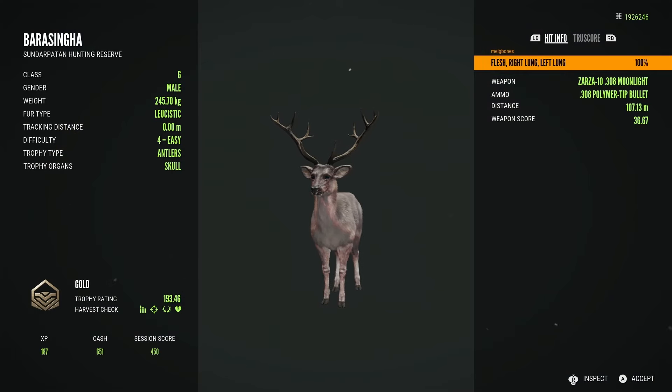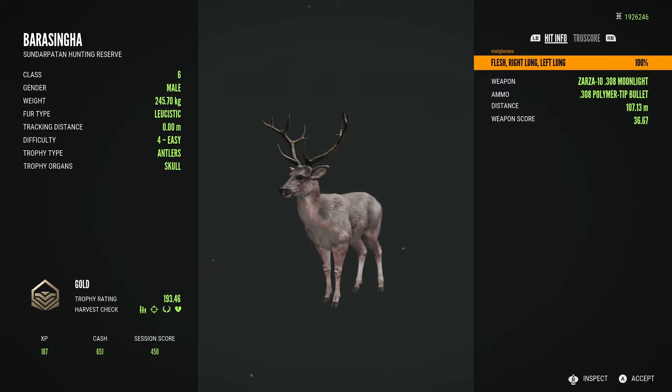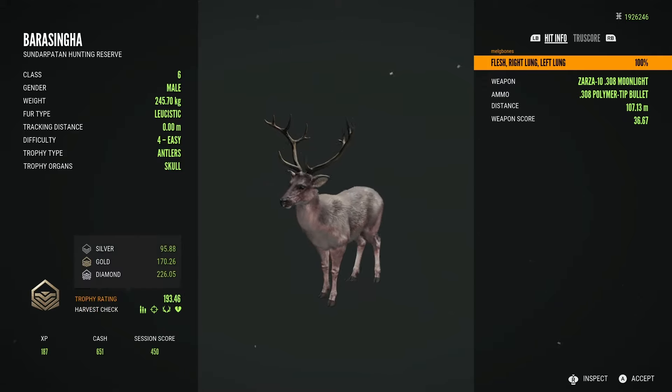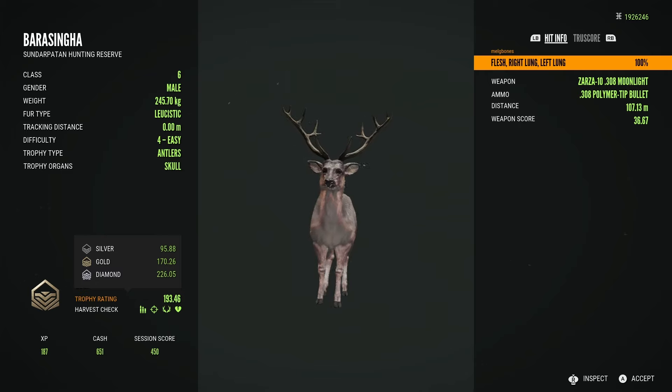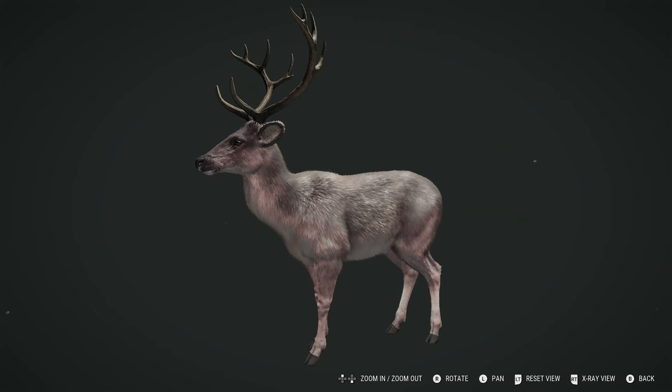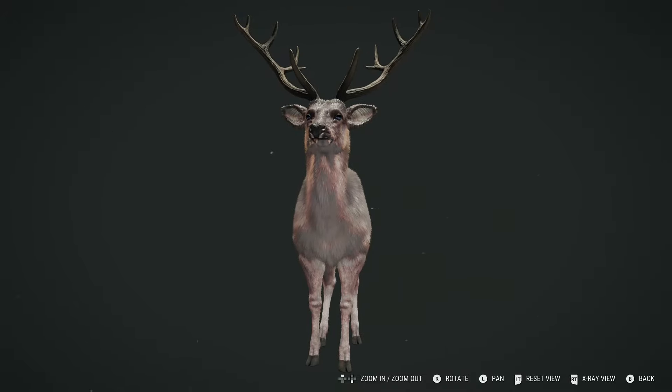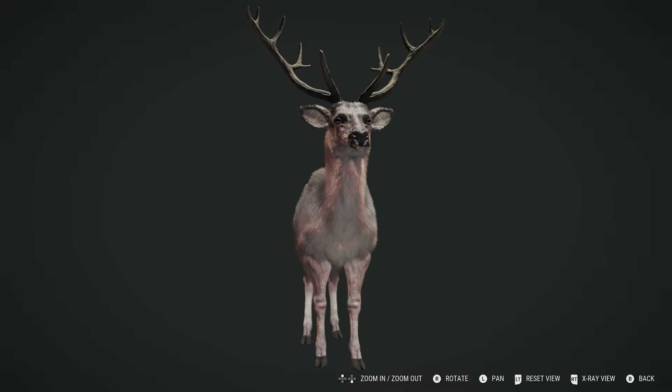When picking up tracks, look out for a weight estimate of 242 to 280 kg, which is the maximum possible weight estimate. And should you spot a level 5, look for a score of 226.05, which is the diamond medal requirement for the Barasinga.